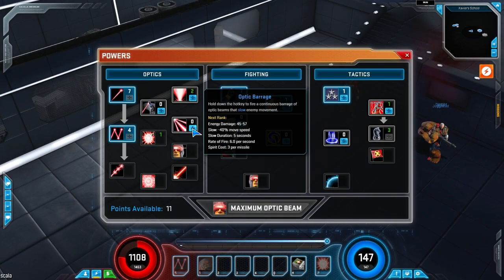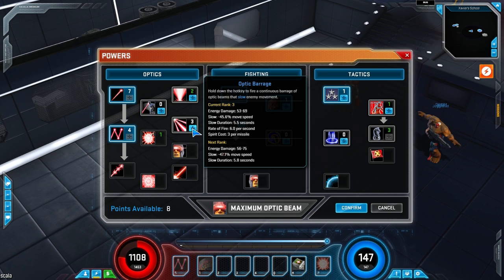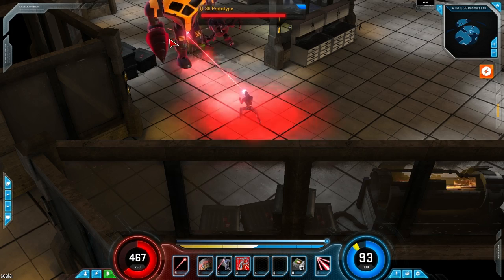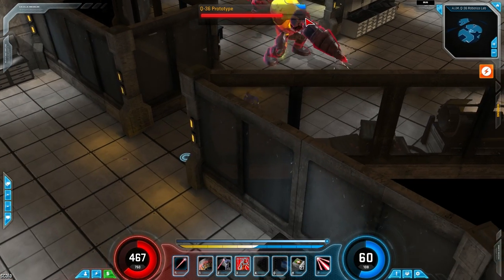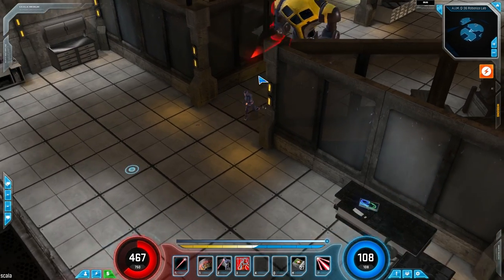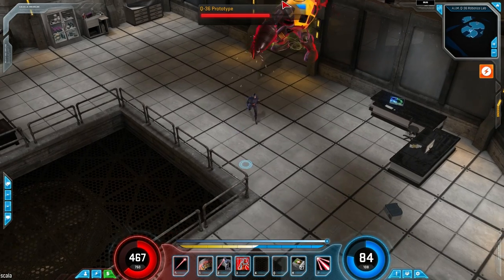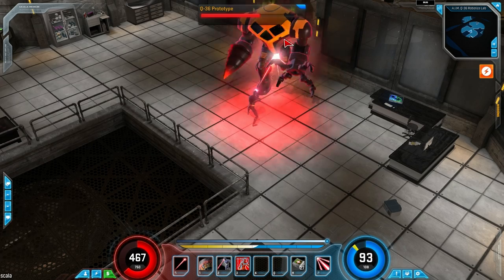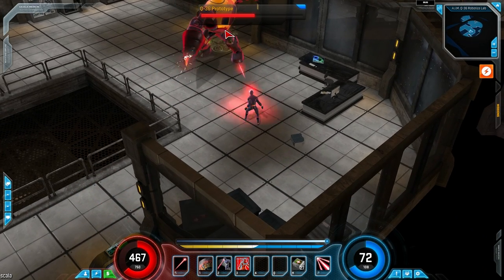The next skill is Optic Barrage, which is Cyclops' main damage dealer against bosses. Currently in the beta, this is a very underwhelming skill. If there's more than one target in the room, Ricochet Blast still does more damage, and even if there's only one target, Optic Blast does more. Because Optic Barrage does a lot of small, quick damage numbers, if you're lucky enough to find an artifact that gives a lot of plus damage, you'll do an insane amount of damage. But since this is a leveling guide, I'd recommend not putting any points here — maybe hold 10 points back just in case.